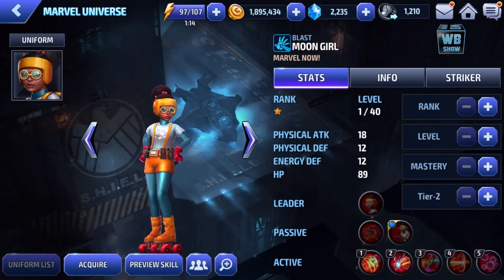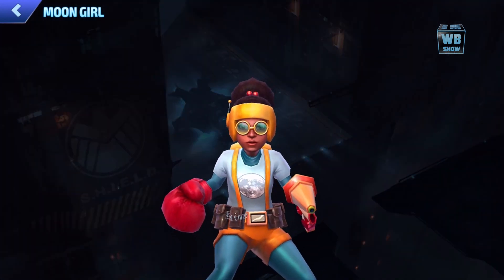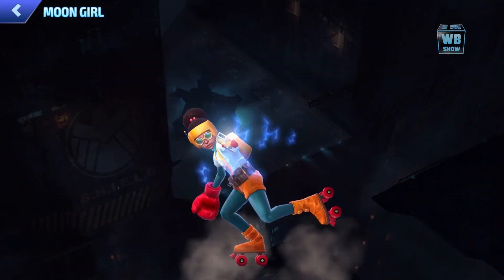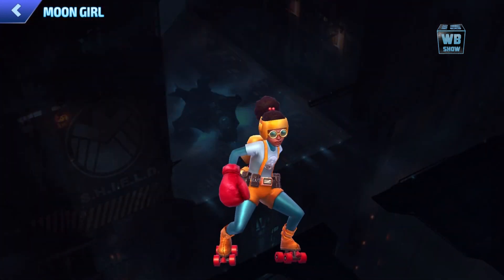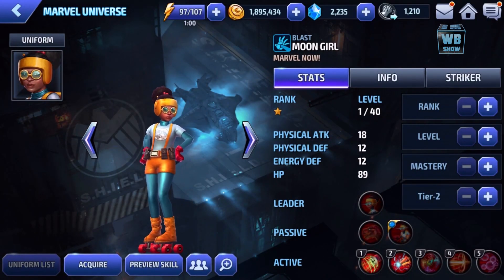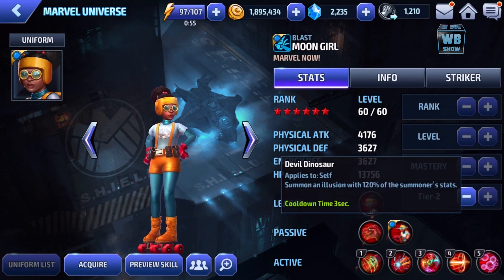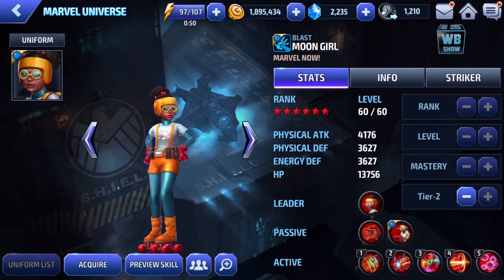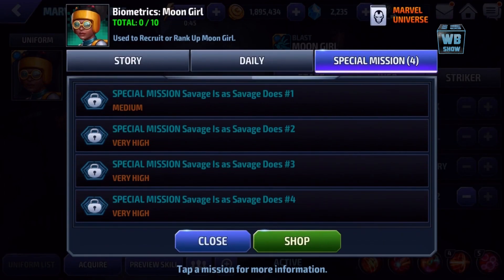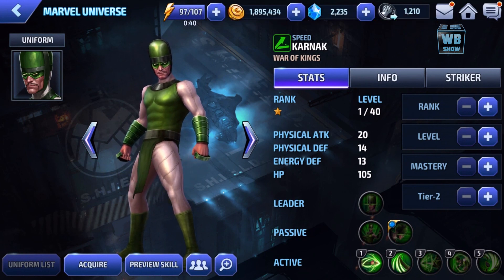Let's go over some of the new characters. We have Moon Girl available to get — really fun character to play with. Looking at the skills, there's summon illusions, and she's the only character with damage immunity. You can get her through the special mission, and they did add new special missions — I'll show you that a bit later.